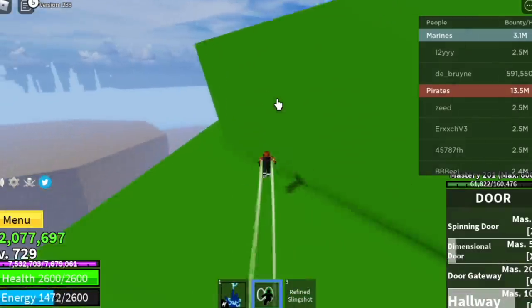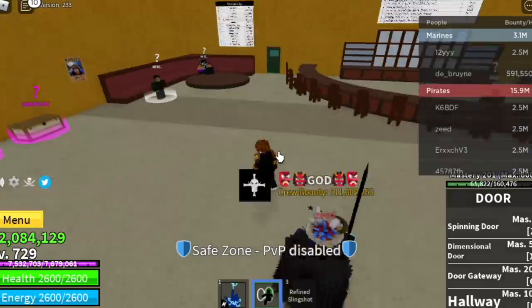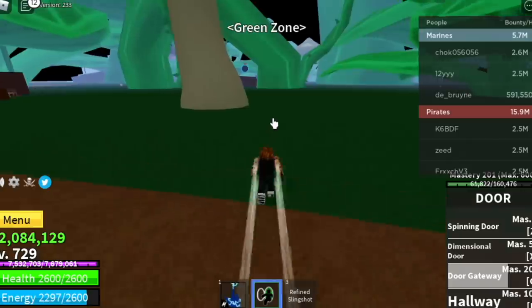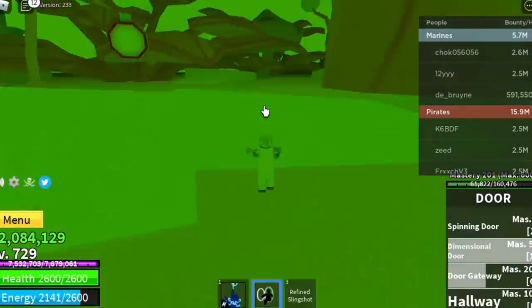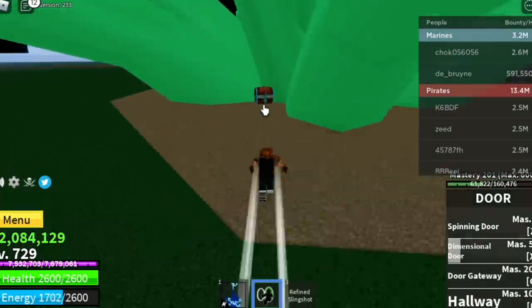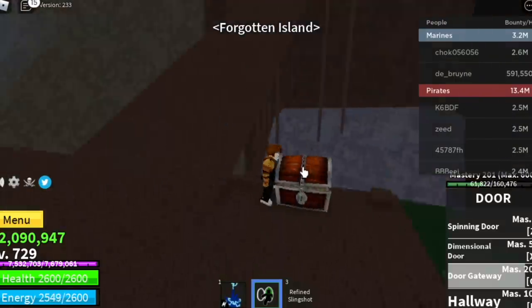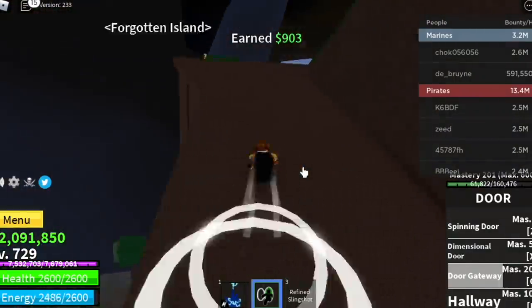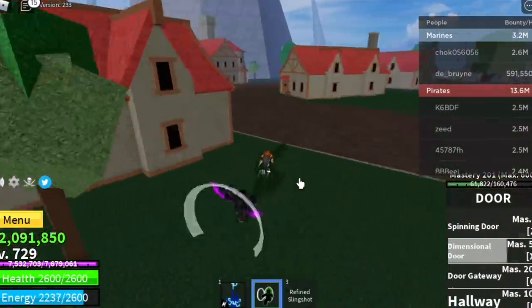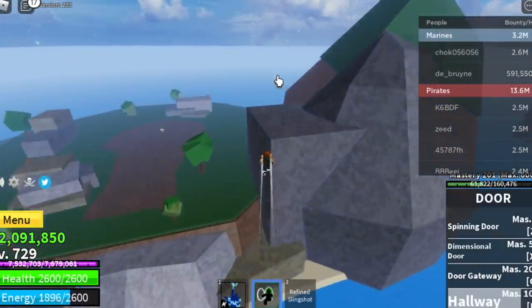There's our third chest. Next up, Docks 3, green zone. If they already got the chest, go to another server — there are lots of servers in this game, don't worry. Next up, Forgotten Island. We're going to focus on the diamond chest.